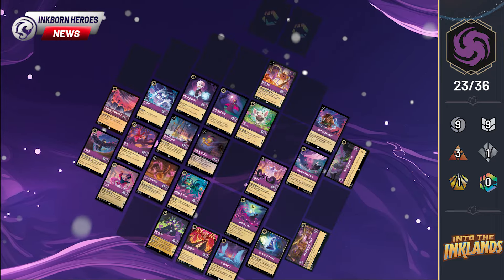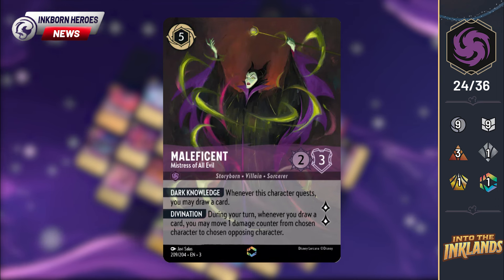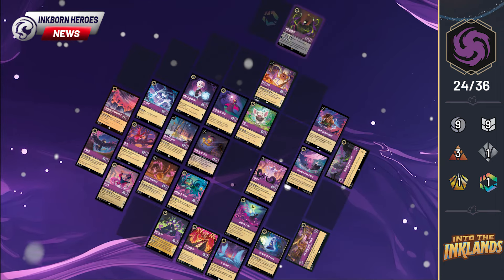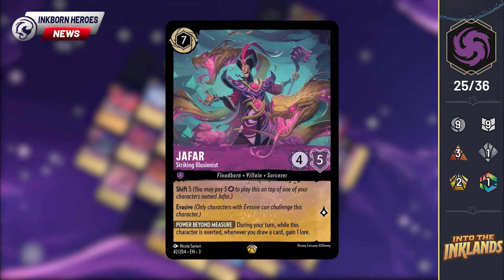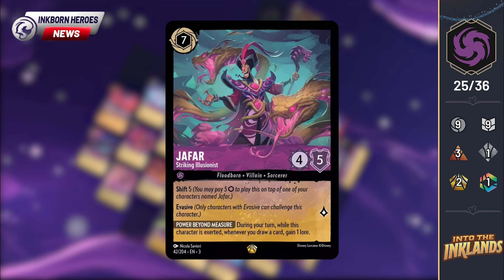Over in Amethyst, our first enchanted is Maleficent, Mistress of Evil. It looks like a lot of these enchanted cards are using a similar painted style, and I'm so excited to see these in person once the foiling is applied. Jafar, Striking Illusionist, is our final legendary for Amethyst. He's a 7-cost uninkable 4-5 that quests for 1. He can shift in at 5, and he also has evasive.